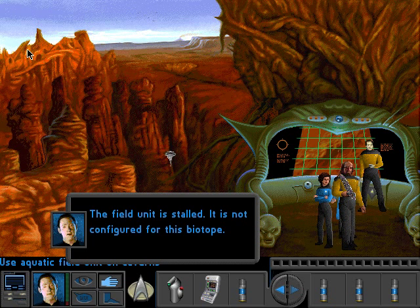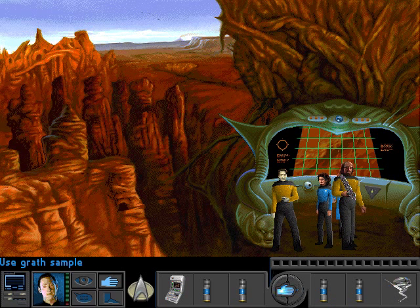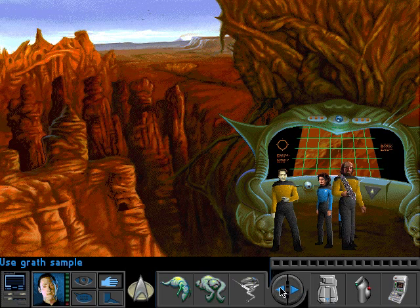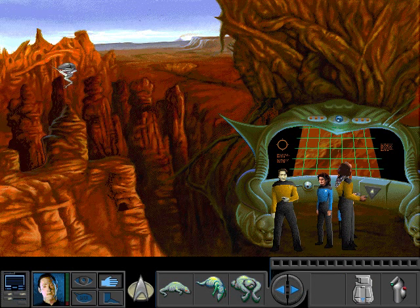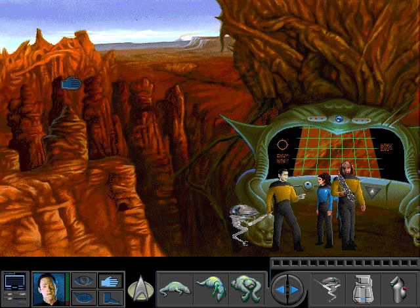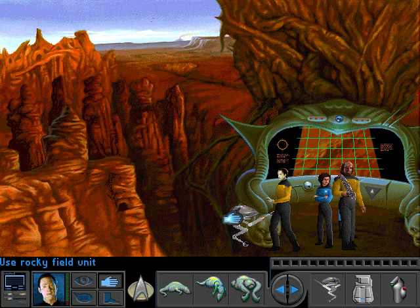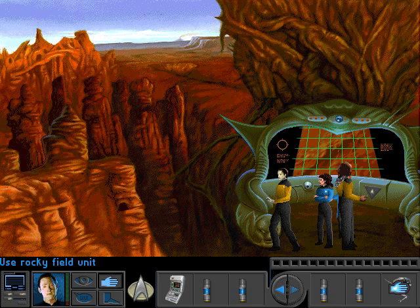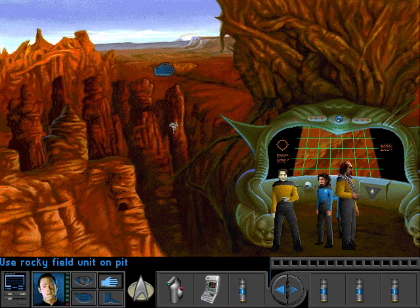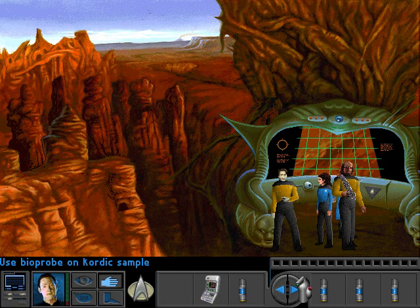What do you think this is? It is not configured. That's the wrong one — I want the rocky field unit. What do you think this is? Planet Genesis? That ruined the timing of my joke — I was using the wrong field unit. Okay. The pit. And the crater. Extract samples.